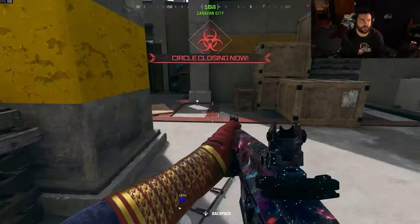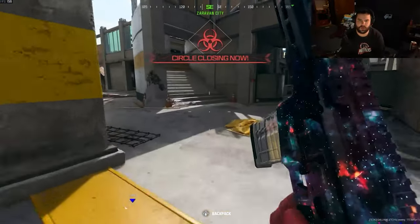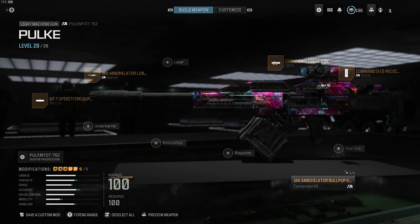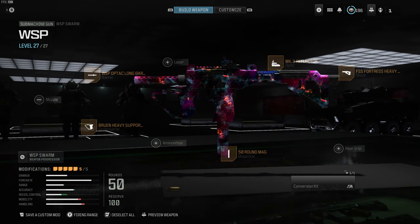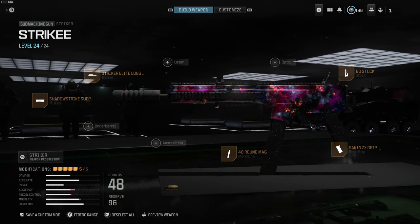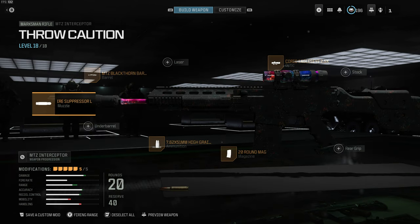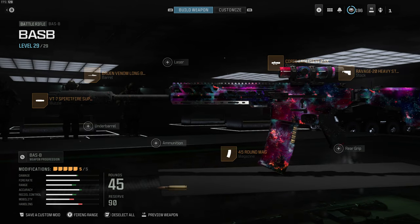First thing you're going to want to do is find the meta weapons, which are at the moment the following. Pause the video and screenshot the gun builds. Number one is the Polamot 762. Number two, the WSP Swarm. Number three, the Striker. Number four, the Cat AMR. Number five, the MTZ Interceptor. An honorable mention and still my personal favorite to pair with the Cat AMR is the Bass B.